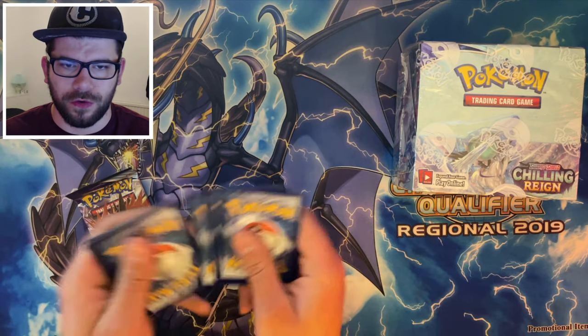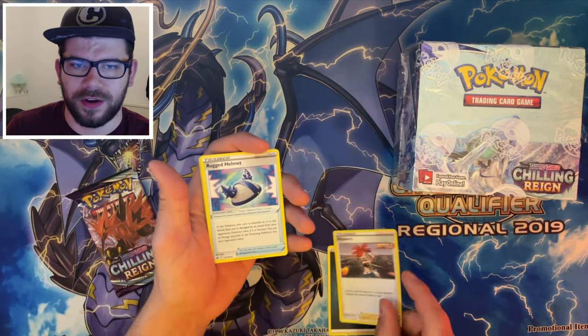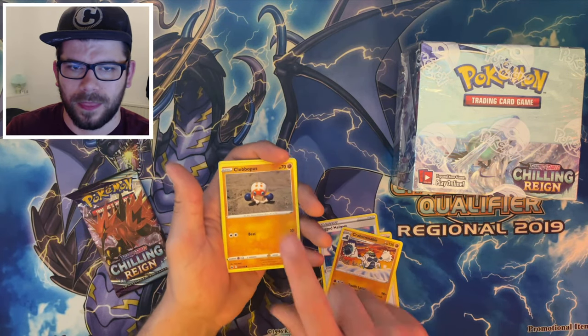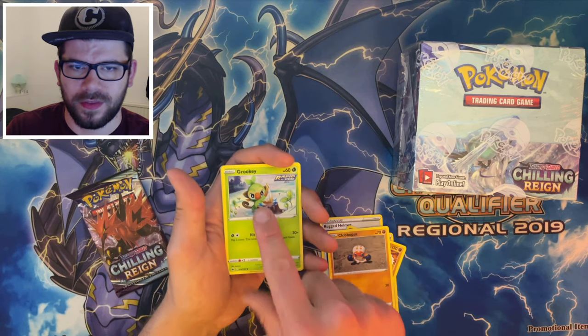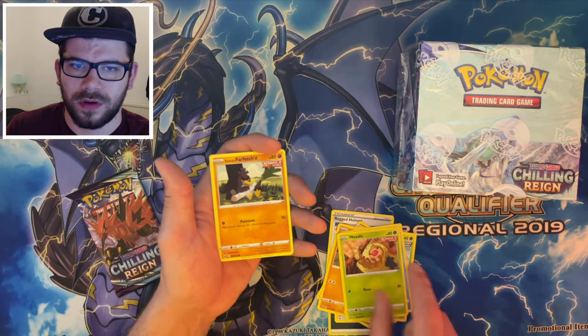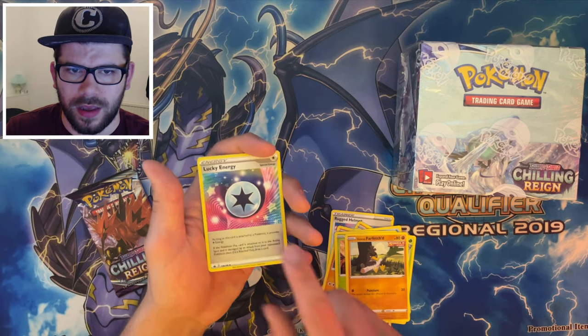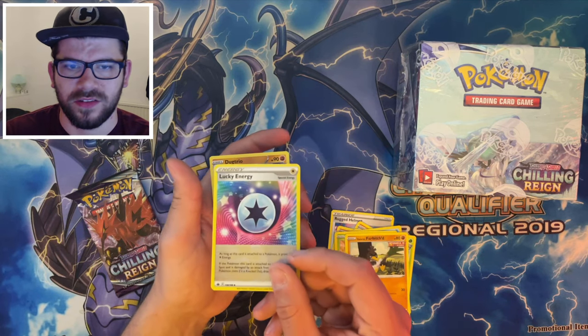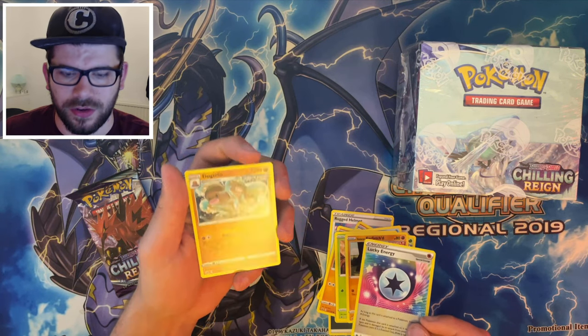Here we go — one, two, three, four. There's your Energy, Flannery, a Helmet, a Cloverpus, Grookey, Sneasel, a Weedle, a Galarian Farfetch'd, a Reverse Holo Lucky Energy, and then the Dugtrio.